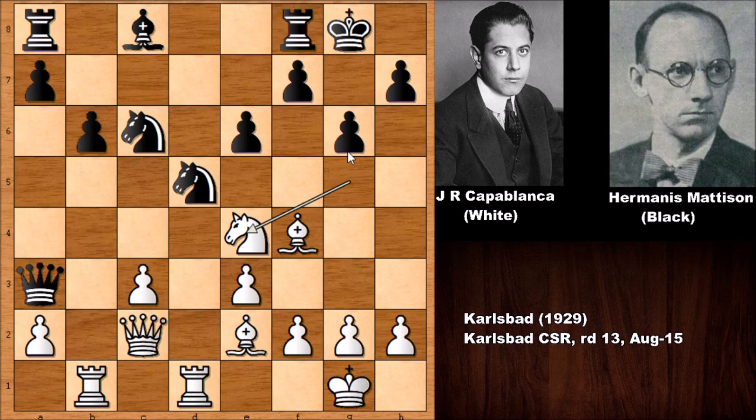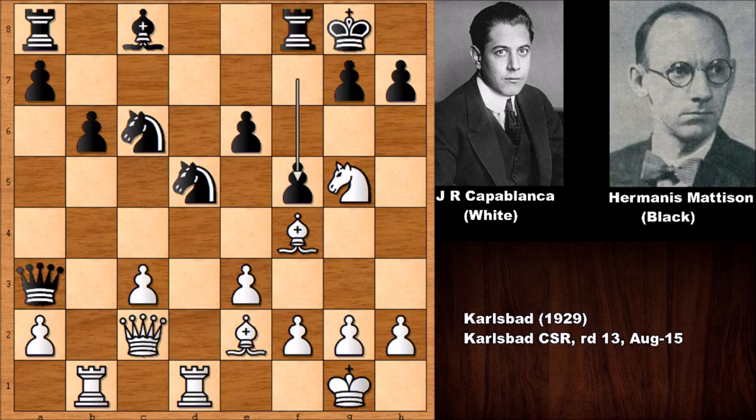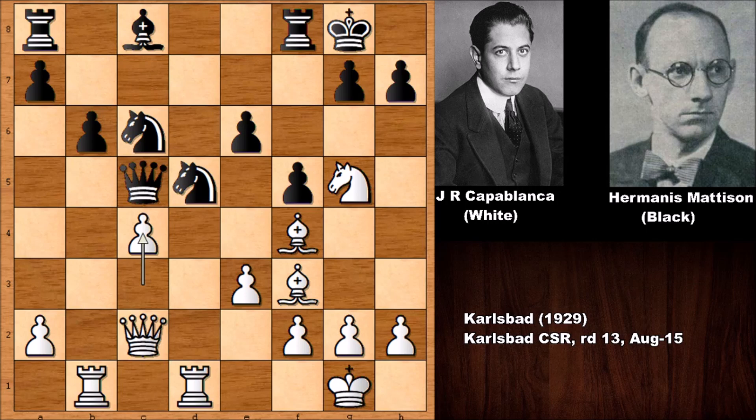The knight can check the king, and while the computer says black is doing okay in some lines with white only slightly better, in the actual game position white is much better. After bishop to f3, the knight looks vulnerable. Queen to c5 adds extra defense and attacks the c-pawn. After pushing the pawn, the c-pawn is pinned but Capablanca defends it. Knight from d to b4, queen to b3, and now the knight is pinned so Capablanca can take it.